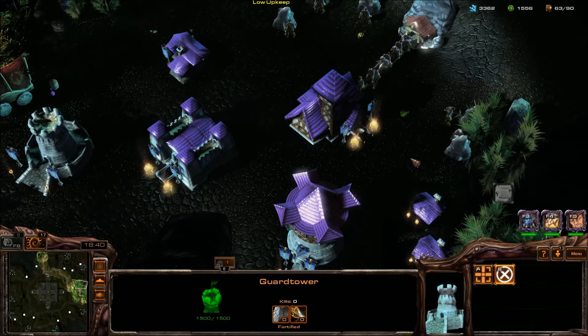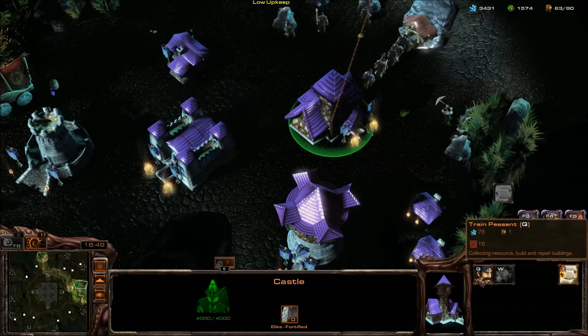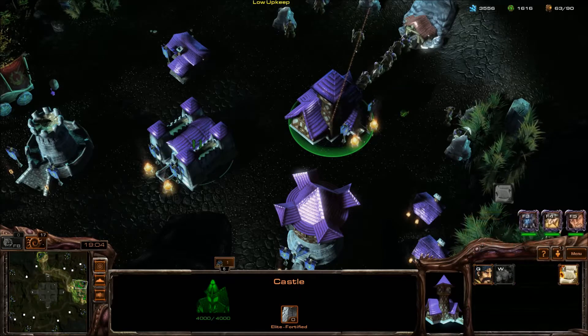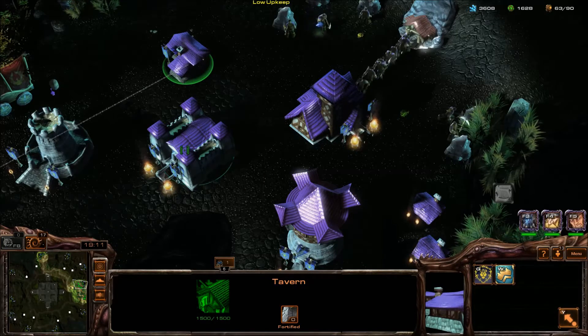I've got a base set up here. You start off with the town hall, which is currently upgraded to a castle — you can upgrade a town hall to a keep and then to a castle. You can build units from it and apparently build the Skybreaker from it, although there seems to be something not working with that, which may need to be looked into. You also have a tavern where you get your heroes.